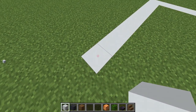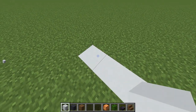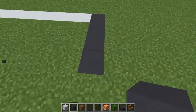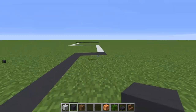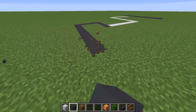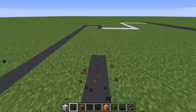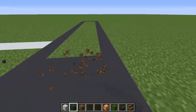Over here we're going to do 8 blocks. Then at this corner, start with gray concrete and go 4 blocks to the left, then 5 blocks this way, and back 17 blocks. Pull this across and finish the box, then fill in the inside too.